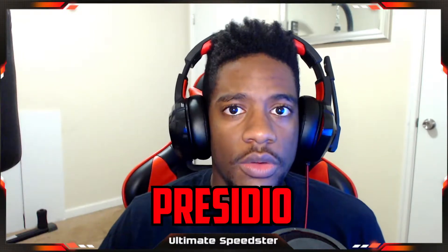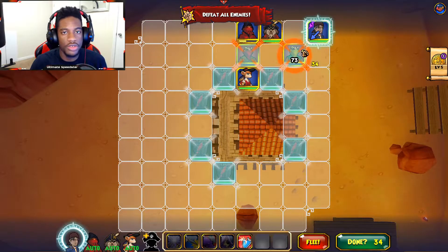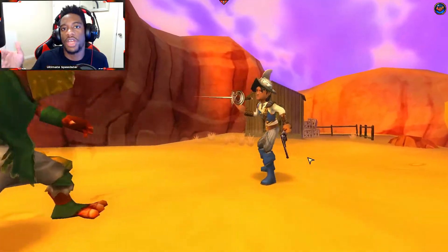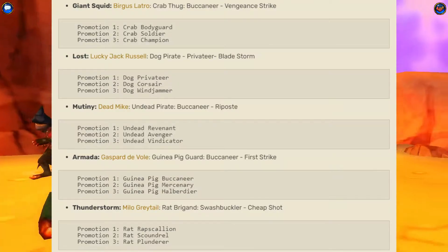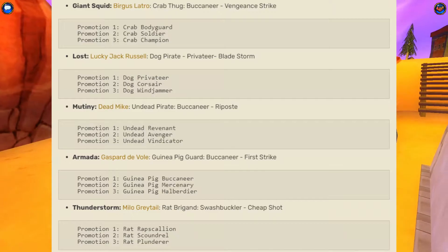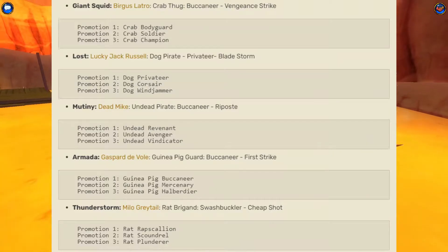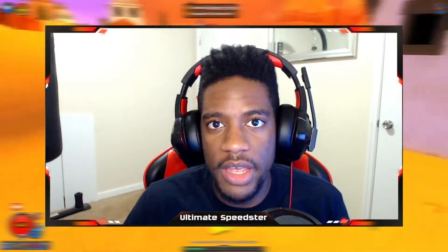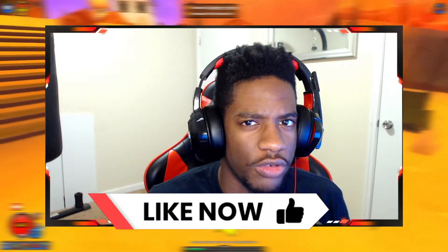Next, let's talk about the Basidio, which is the Skull Island dungeon. It determines which companion you get based on how your parents died. If you choose giant squid you get the Crab Thug, lost at sea gives you the Dog Pirate, mutiny gives you Dead Mike (a zombie), Armada gives you the Guinea Pig Guard, and thunderstorm gives you Milo Graytail. These choices are all opinion-based — a lot of people go for Milo Graytail.